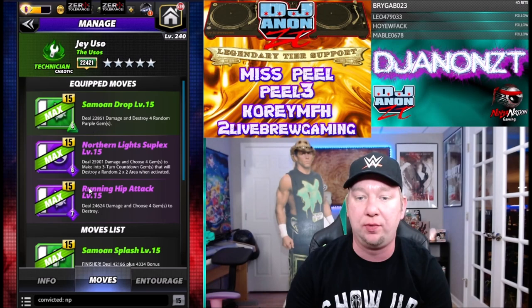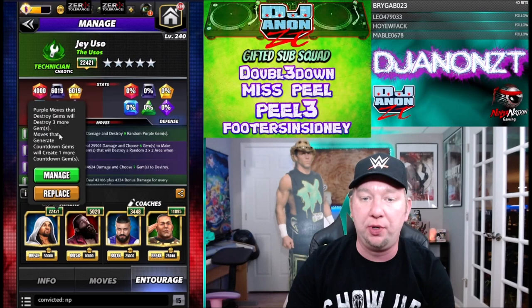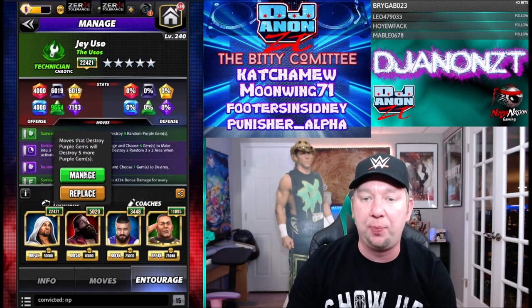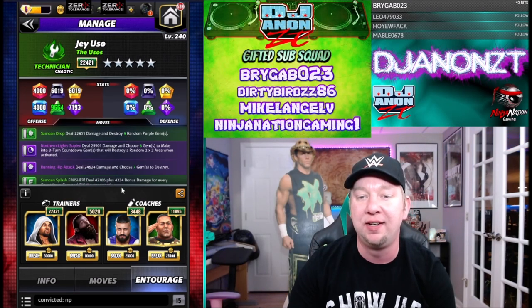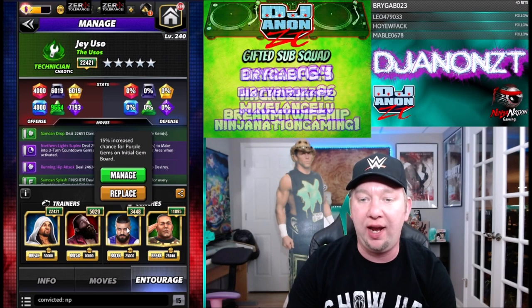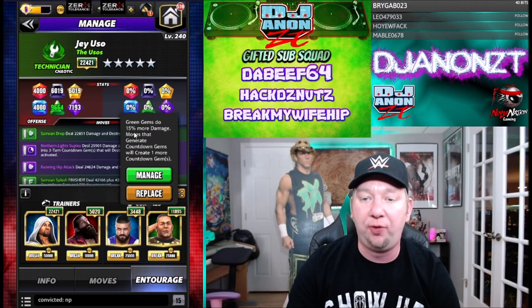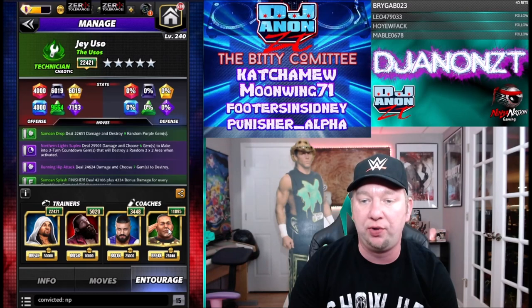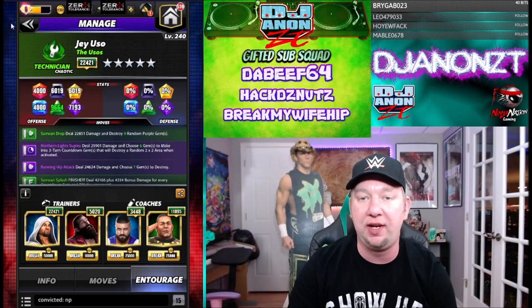I'm not going move point trainer because these are six, six, seven — very low charge. I'm going to put Jimmy on there so purple moves that destroy gems will destroy three more, so you can choose seven, and will also give me an extra countdown gem on that move. Then Harper for moves that destroy purple gems destroying five more, so I can destroy nine potentially. And Andrade for extra chance of purple on the original board, and Tech Cena for green gems doing 15% more damage and moves that generate countdown gems creating one more — now we get six countdown gems on this move.